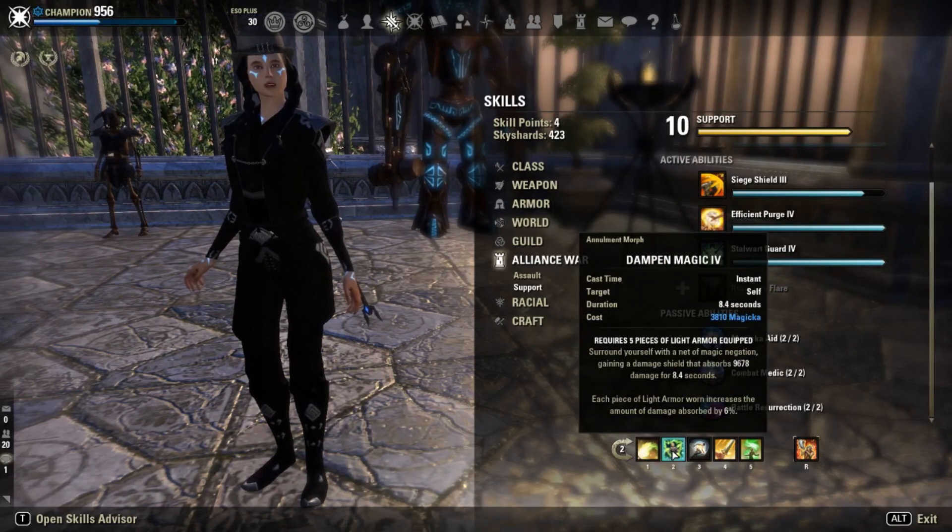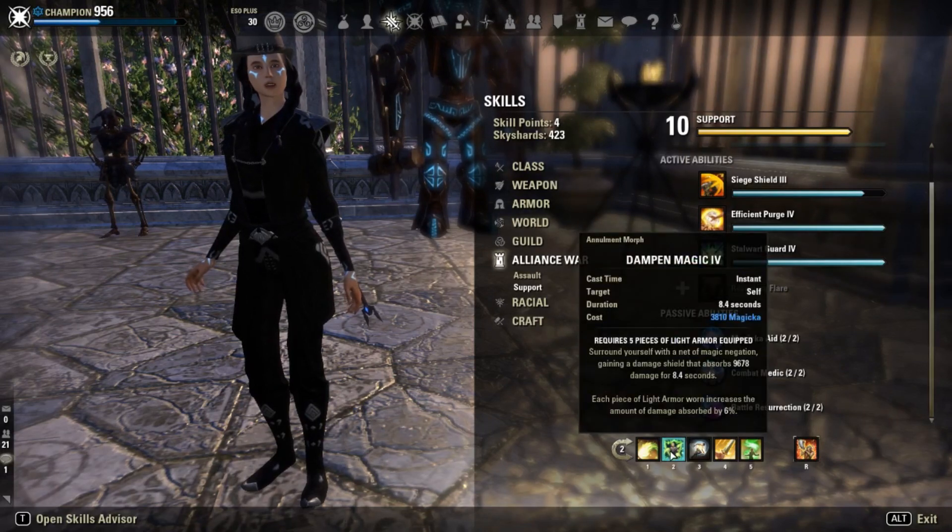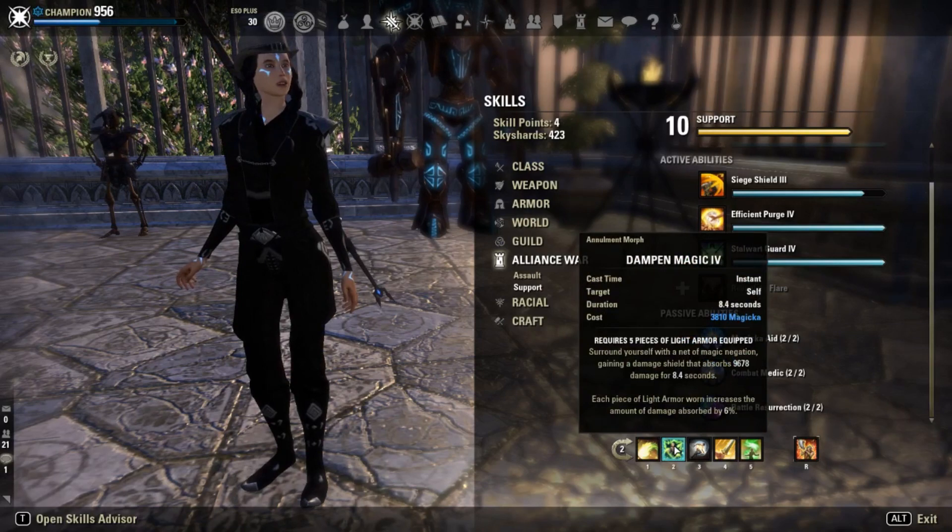Dampen Magic is again a survivability tool. You will get stacking mechanics in this trial and this is the most powerful shield you have access to. You want to proc this whenever you're afraid of getting a boss jump on you or getting the enraged cone.